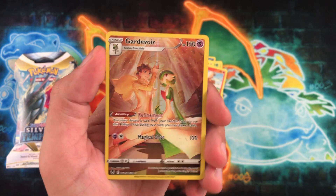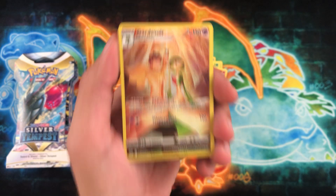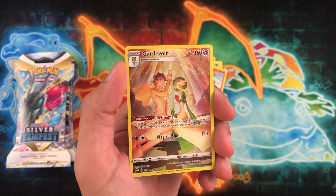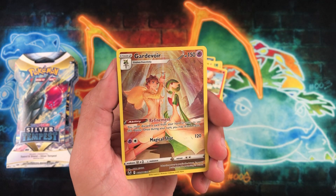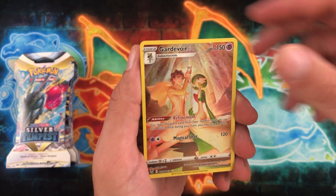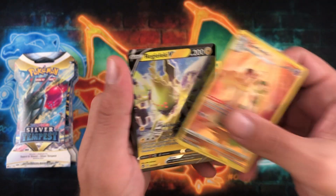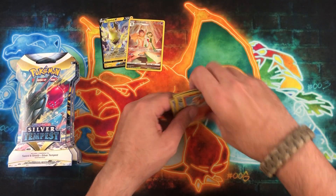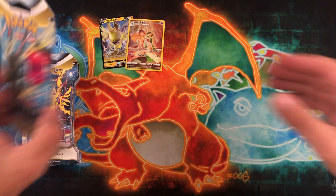Ooh, Gardevoir — very, very nice. I love this Trainer Gallery card. Let me know which one you like better: this Gardevoir or the one from Astral Radiance or Brilliant Stars. Both really, really cool — you let me know. Nice little two-piece here with the Regieleki V. Very, very nice. Finally got something — I guess that makes up for the last two packs.